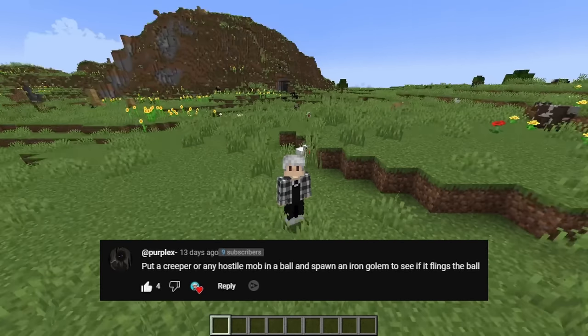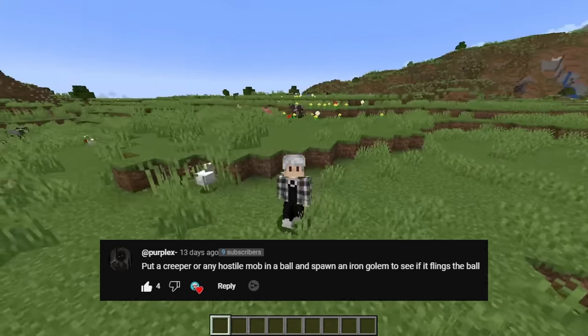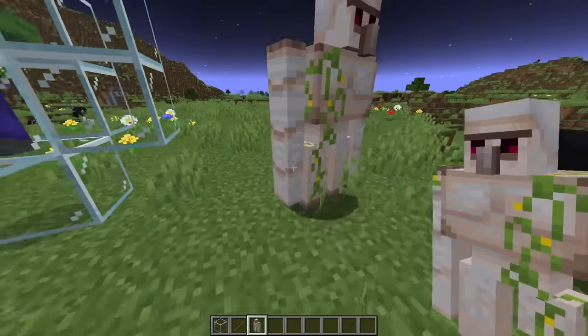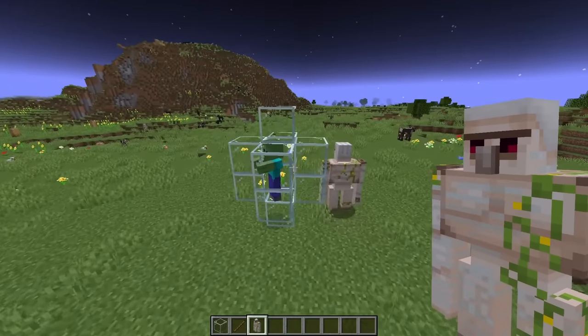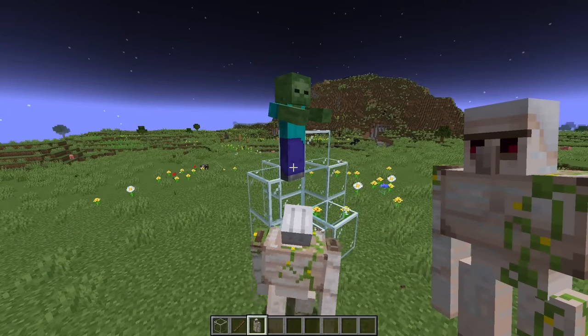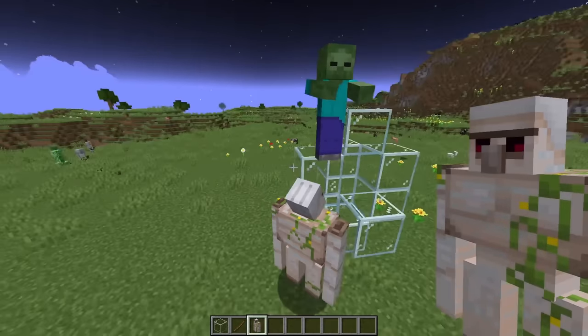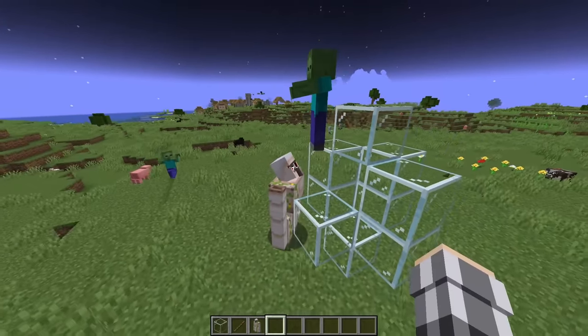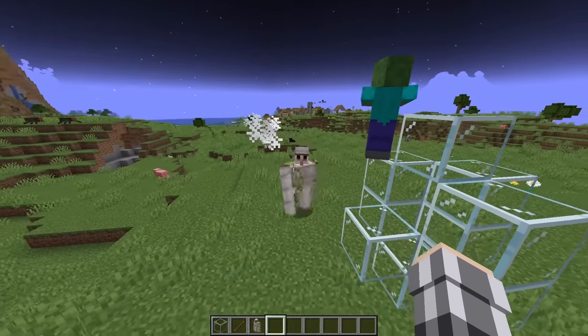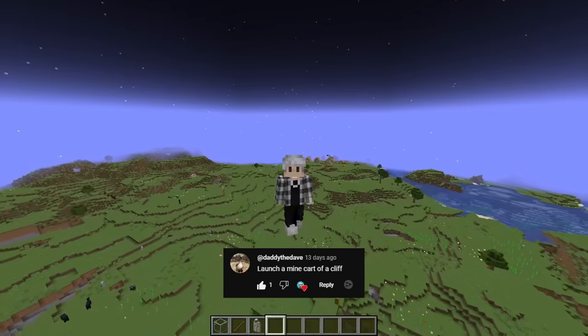Put a creeper or any hostile mob in a ball and spawn an iron golem to see if it flings the ball. I know for certain iron golems get mad at zombies, so we're gonna try that. Can he not see him? There we go - he just flies out. Now he can't reach him. Oh, this guy's gonna try and sneak attack him. Never mind. That didn't go up.